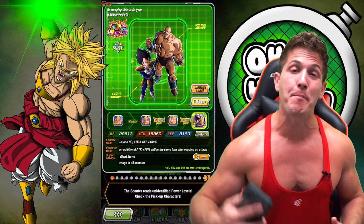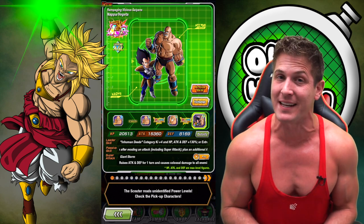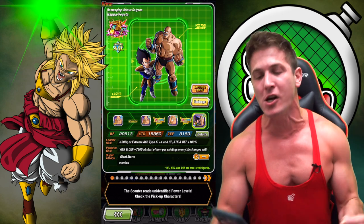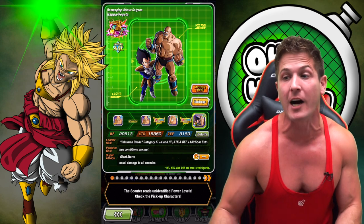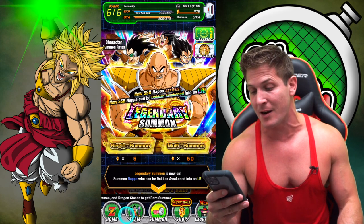Hey, what's going on Dockin' fam? Welcome back to All The Hermanity. As you can obviously tell, we're going to be summoning today on the new legendary banner going after L Vegeta and Nappa. This unit looks so sick. I mean, it's just nostalgic - it's Nappa and Vegeta. Back when Vegeta was actually four feet tall versus however tall he is now. I'm actually really excited to summon on this banner.